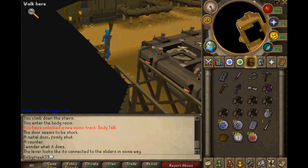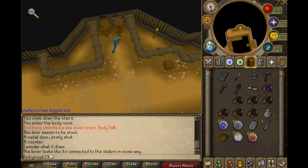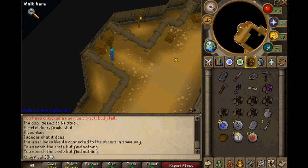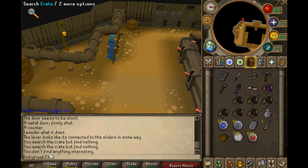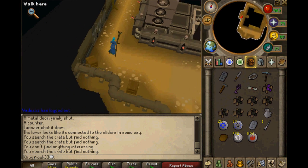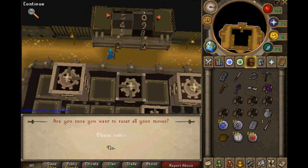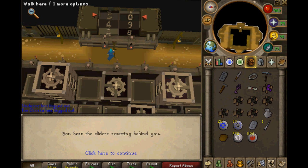I'll search these crates. Maybe I'll find something useful in here. Search the crate, but find nothing. Search the crate, but find nothing. Damn, I need to find something interesting. Looks like I don't have much stuff to work with. Let's pull this reset lever. I haven't really done a whole lot of moves anyway. When I pulled that, the counter was still at five.